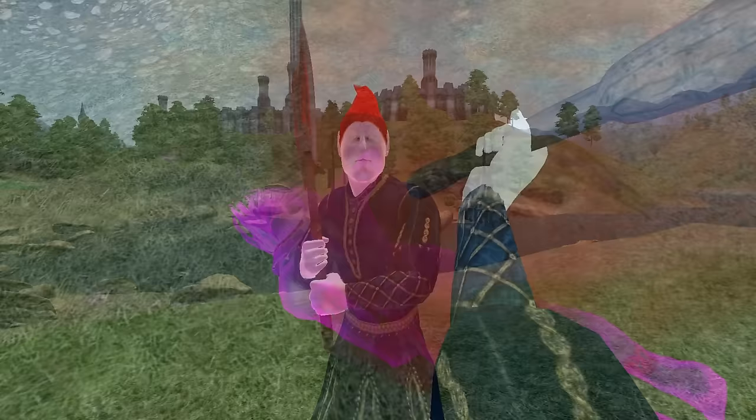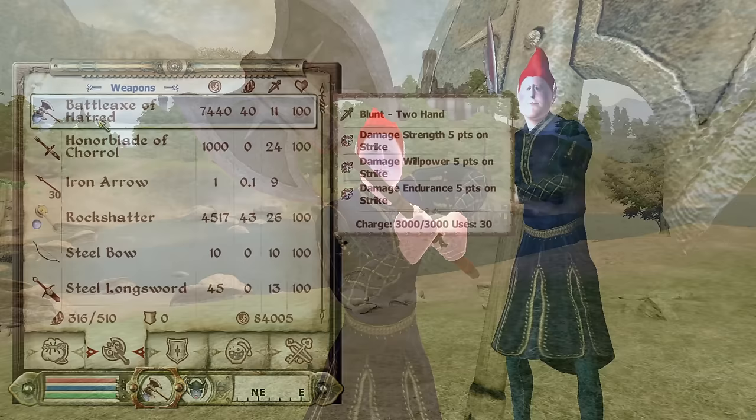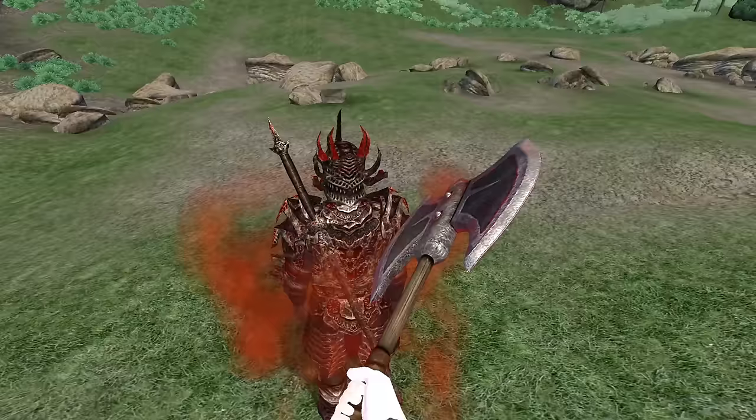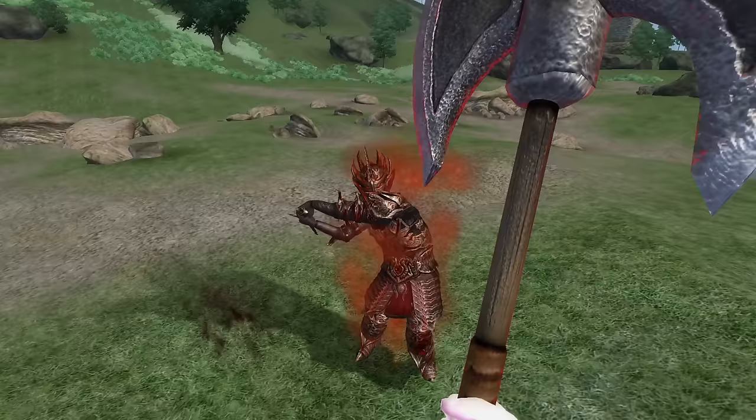Battle Axe of Hatred: The Battle Axe of Hatred can be purchased from Roseanne at A Fighting Chance in the Imperial City Market District. It is a two-handed battle axe, has an overall durability of 300, a value of 7,440 gold, deals 10 base damage, and has enchantments of Damage Strength, Willpower, and Endurance for 5 points.